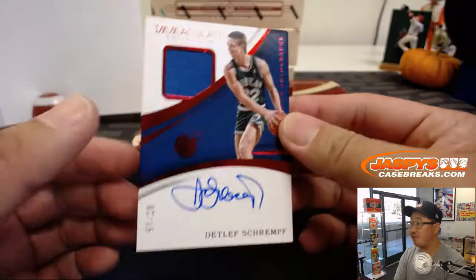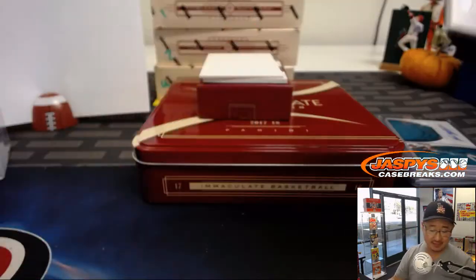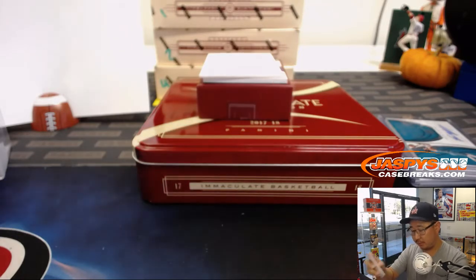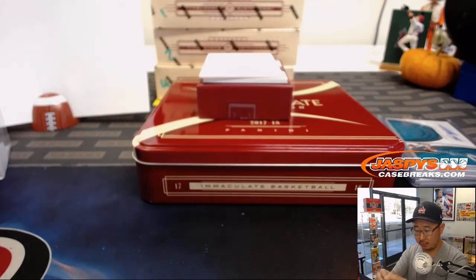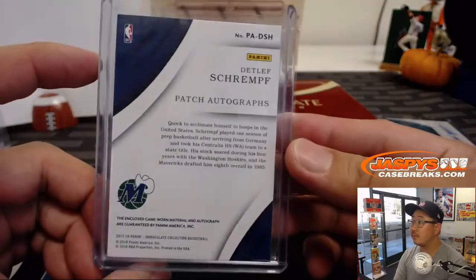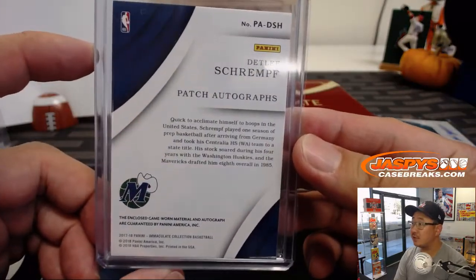Next one is Detlef Schrempf, two out of 15. That'll be for David with the number two. Jersey and auto — patch autograph. Nice. Game-used material.